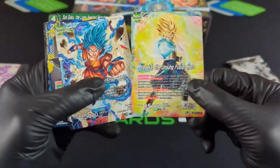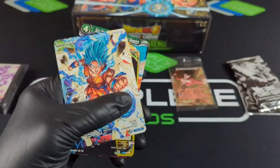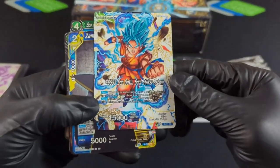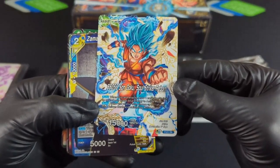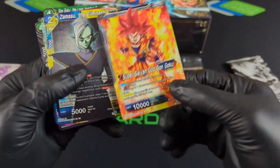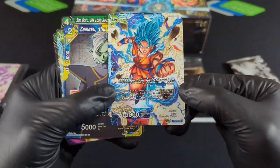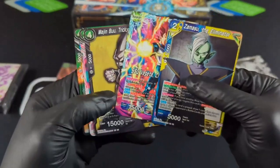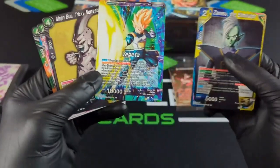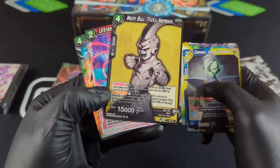Those look really nice right there. Zeno, Trunks, and Vegeta. But this one — wow. This might be a remake. That is intense. I'm hoping we get that in holo. See the Cheetah in the back. Hopefully we get that in holo. That's a really cool looking Majin Buu.